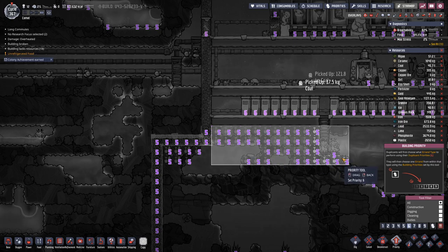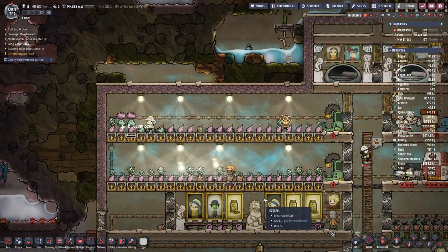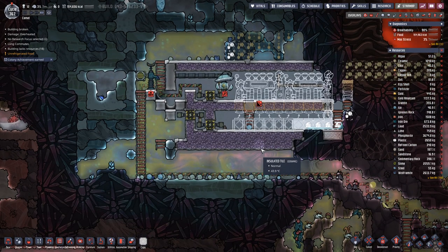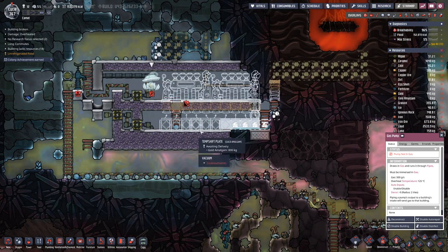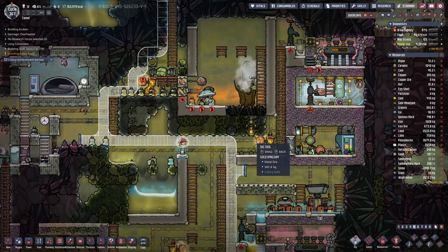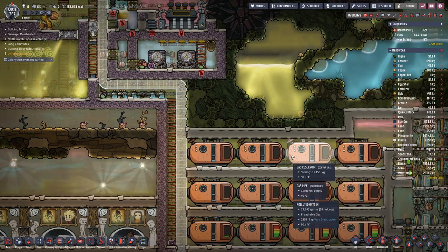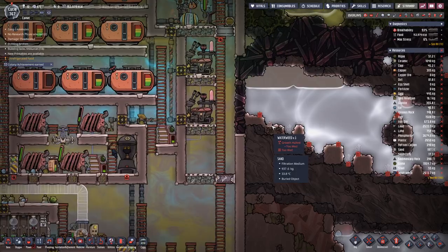Maybe also see what you can do on this side, getting a bit of copper. We will eventually deconstruct this, but maybe not yet. There's a bit more gold amalgam. Also here on this side, that's hard to get to — there is a bit of a pocket.